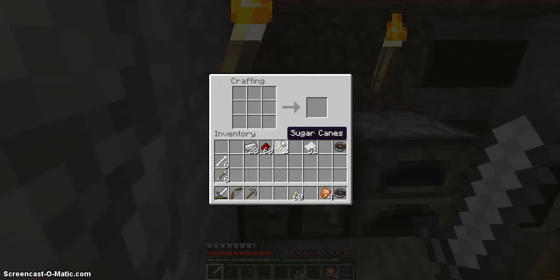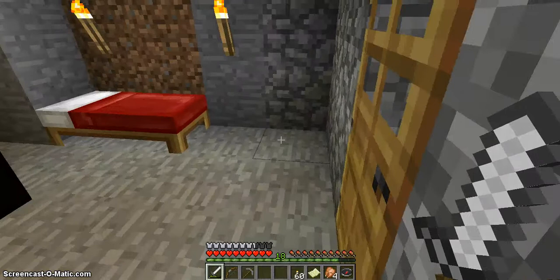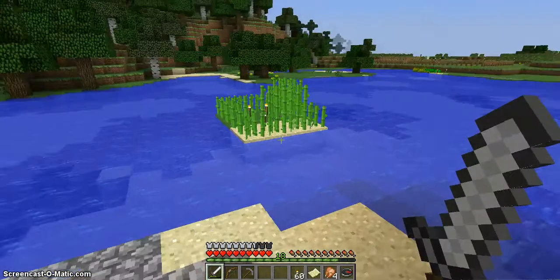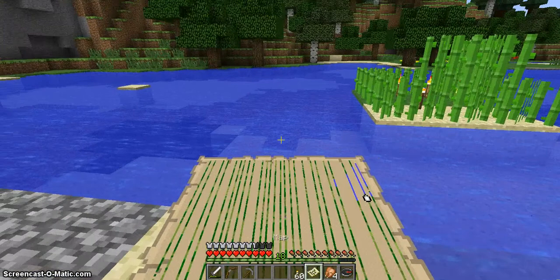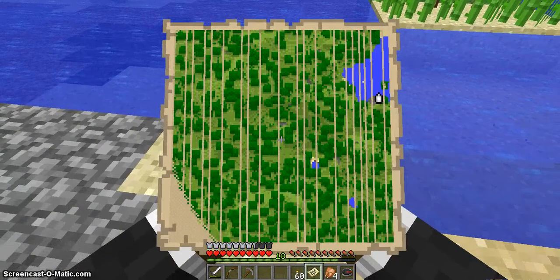If I can just follow the compass and the direction it points, I'll be able to get back to a place where I can actually do something and find my way home. Now, the other thing is that when you take a compass and put paper around the outside of it, you create something called a map — an empty map. When you put this empty map into your hand, it becomes a usable map, and you right-click and then you have a map.